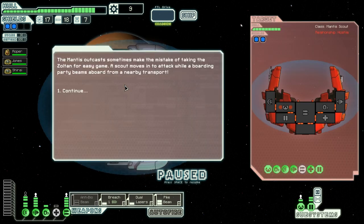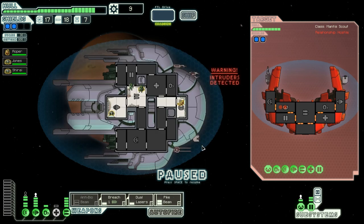Mantis Outcasts boarding party — beam aboard from a nearby transport. Oh hell, not good. What is good though is that I have an automatically upgraded door system, so I can try to do something here like vent them out and maybe fight in the med bay. That's probably my best bet.